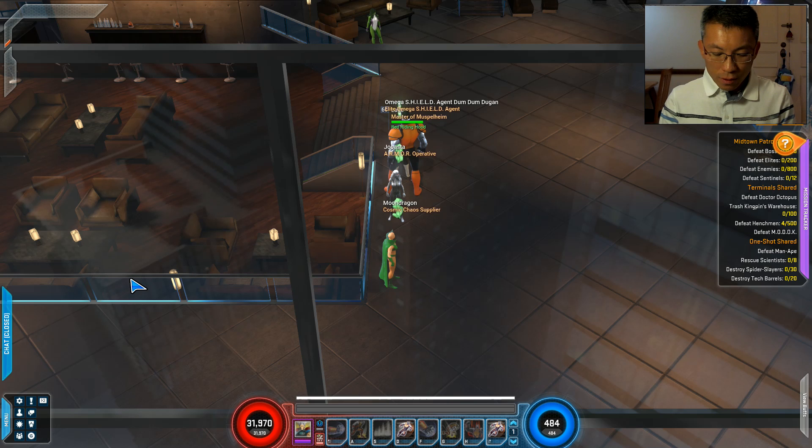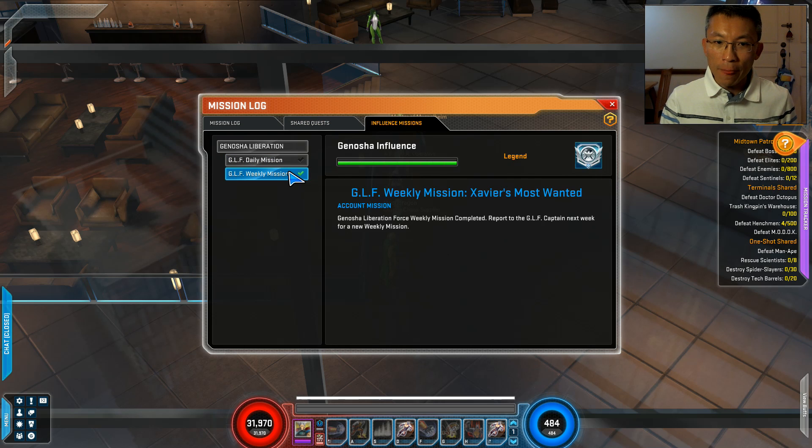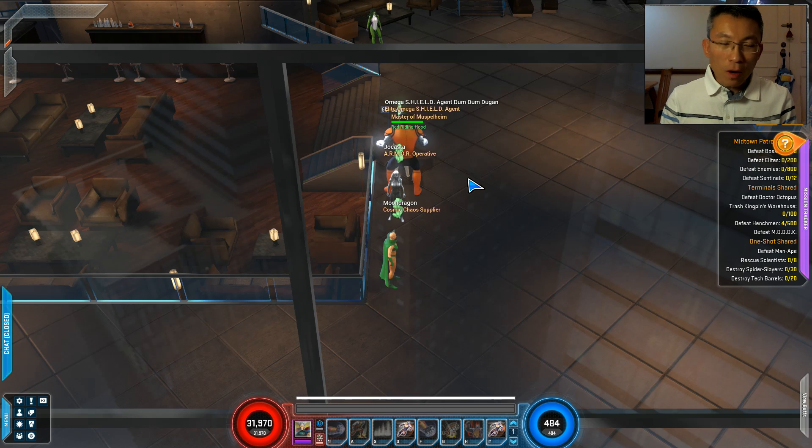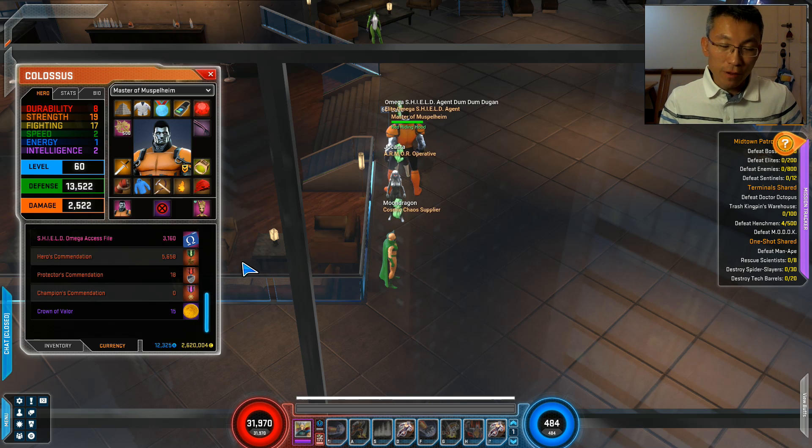Commendations — I've got another video on that. You earn commendations by doing share quests and influence quests. You can use commendations to upgrade your uniques, medallion, and insignia. There's a whole bunch of good stuff available, and you don't have to raid to access it — you can do solo content as well. It's like dailies or weeklies in other online games and very much worth pursuing. Check out my other video on commendations.